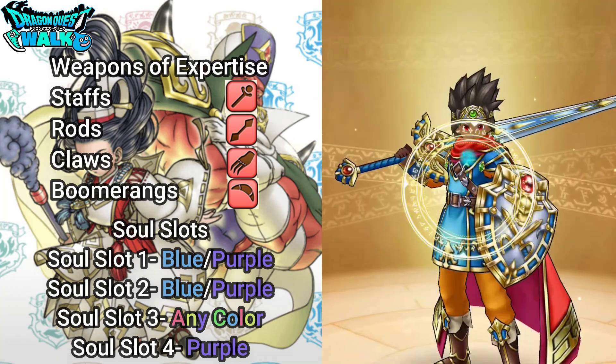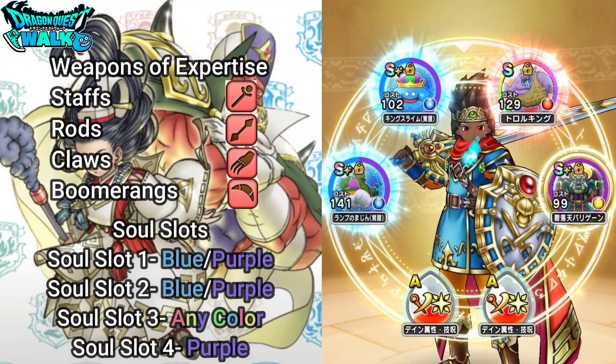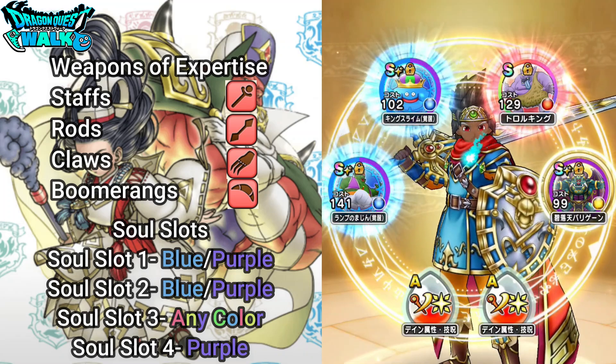In terms of the Soul Slots, you're going to see them here. Soul Slot 1 is going to be Blue Purple. Soul Slot 2, also Blue Purple. Soul Slot 3 is going to be Any. And then Soul Slot 4 is going to be Purple.